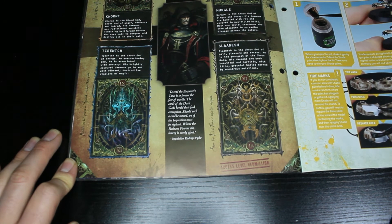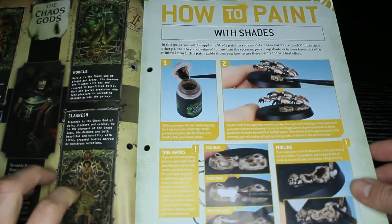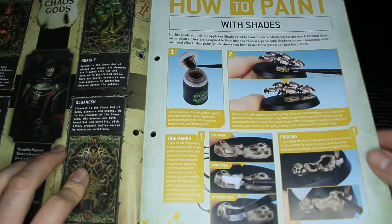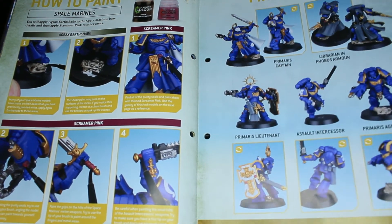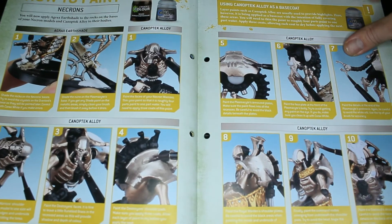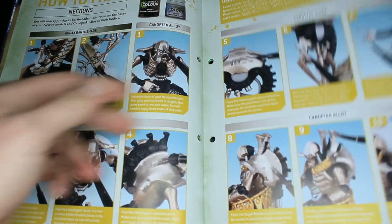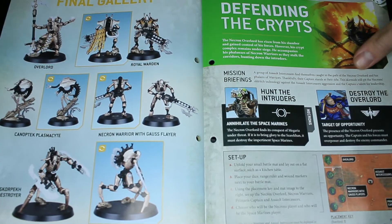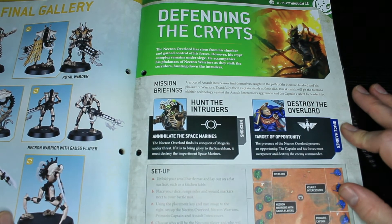Now we get to the painting section. You'll use Agrax Earthshade — liquid gold — on everything, Screamer Pink to pick out some details, and Canoptek Alloy along with the Agrax Earthshade to do other bits on the Necrons. There's your final gallery for those — looking cool.